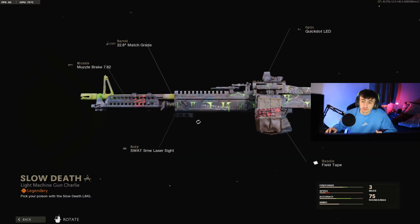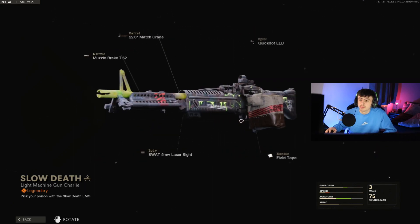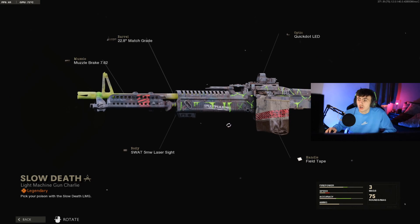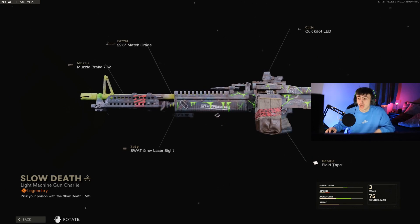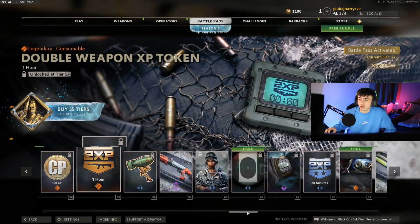Next up is going to be a blueprint for the M82. It's an example of some of the naffer camos we do see — it's just dark, only got some green lines and a bit of sludge on it. It's a bit cleaner than some of the other stuff we've seen because it's got something going on, but not something I'll be using personally as the gun's not even that great anyway.